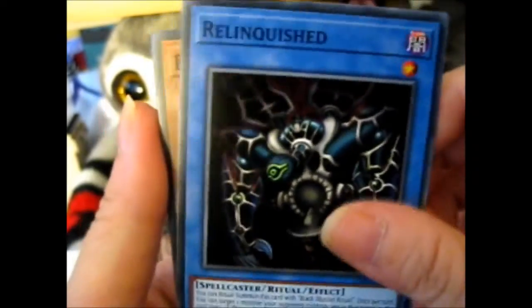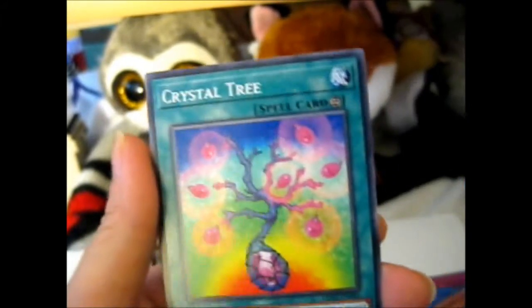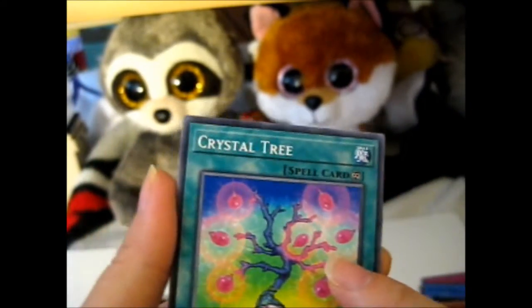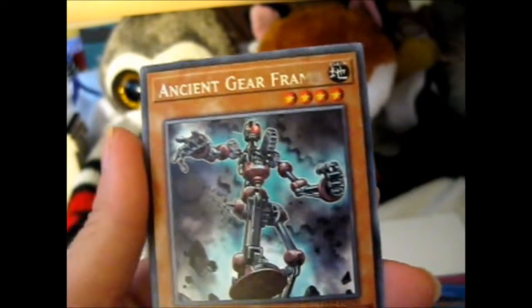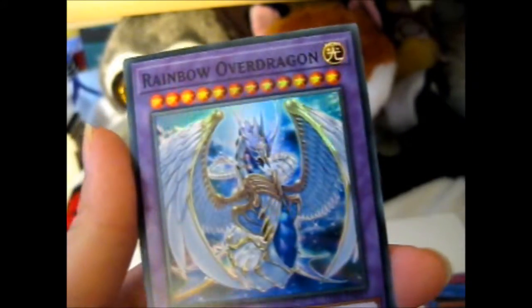We have another Relinquished. Rainbow Dragon. Crystal Tree, which is actually a holo in a different set, but with the Ancient Gear frame. And Rainbow Over Dragon.